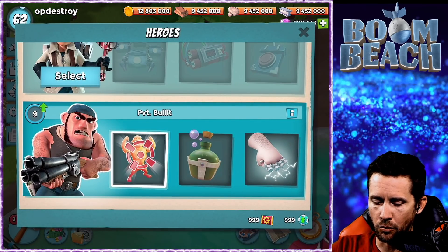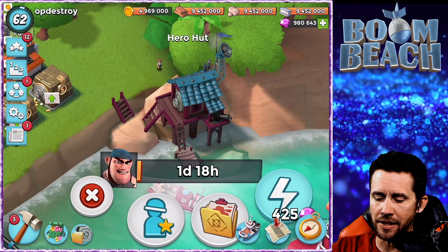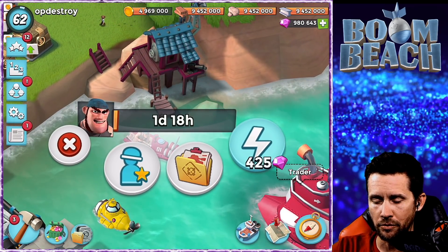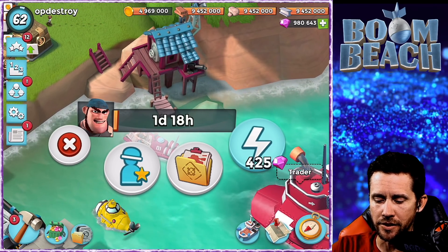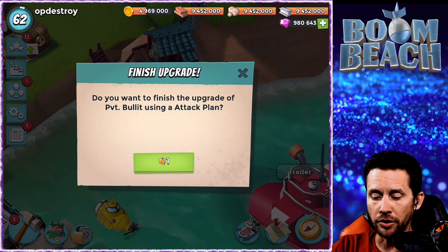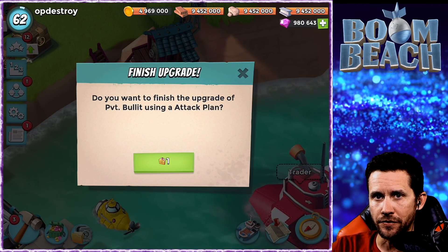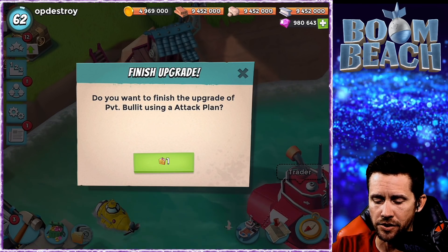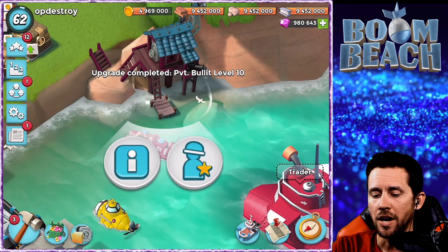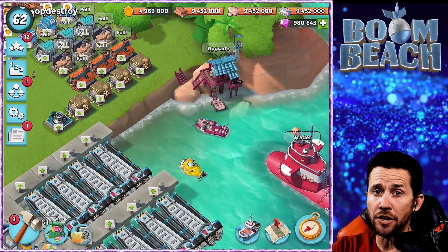Let me show you really quick what it is. Let's upgrade Bullet right there. It's going to take a day and 18 hours to upgrade Bullet to its final max, but you can see here next to the diamonds there's that classified folder. If you click on that, it says do you want to finish the upgrade of Private Bullet using an attack plan? We're going to use that - and boom, upgrade complete! Private Bullet is now at level 10. That's how you use the classified.